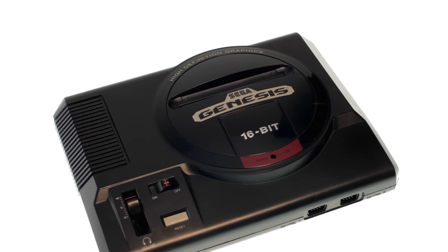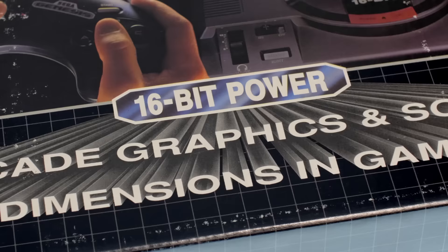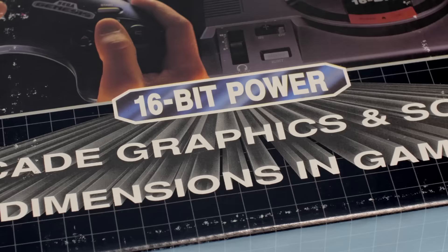The Sega Genesis launched in select cities on August 14th, 1989. This is a 16-bit console and promised to bring arcade quality games to the home. This was Sega's strategy to beat out the Nintendo Entertainment System and usher in a new era of gaming.